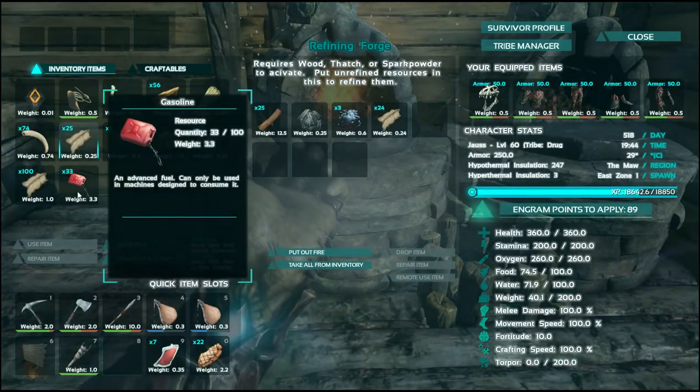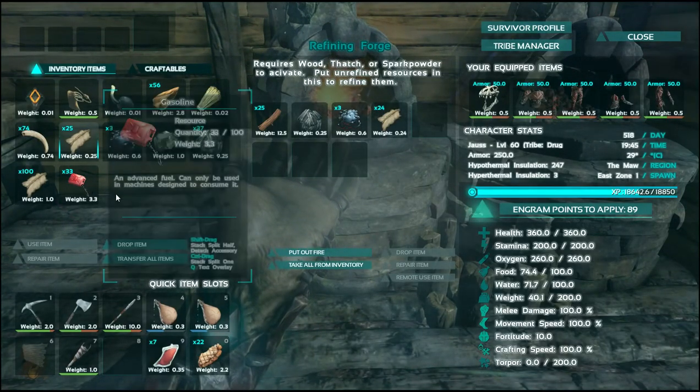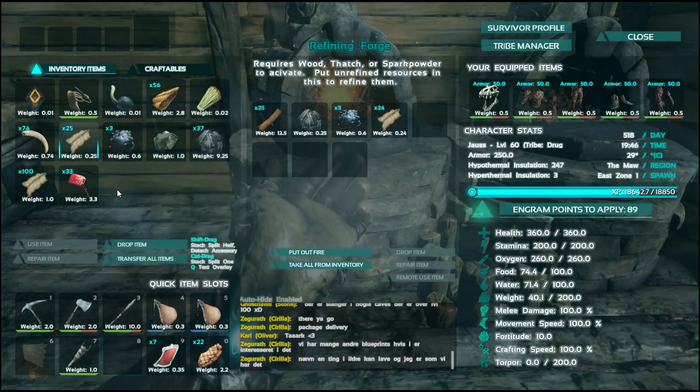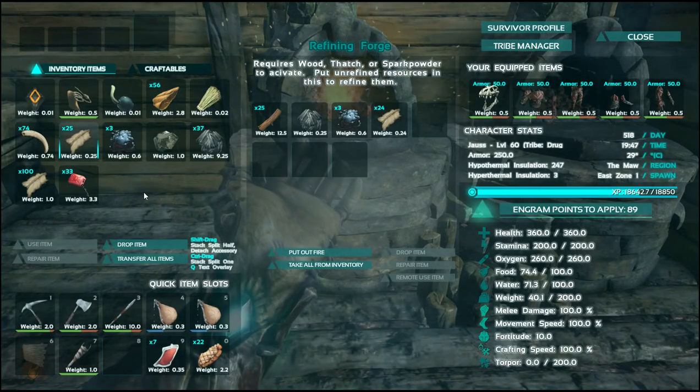This thing here — you use it to fuel your fabricator and your generator when you get that, and then you use it for advanced crafting as well. So you can maintain your machines.